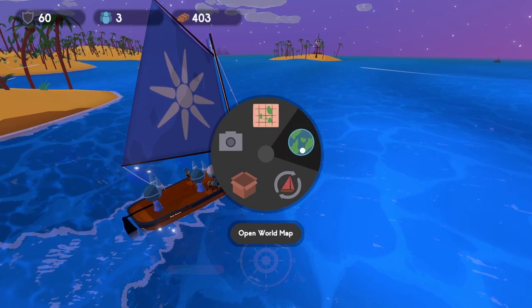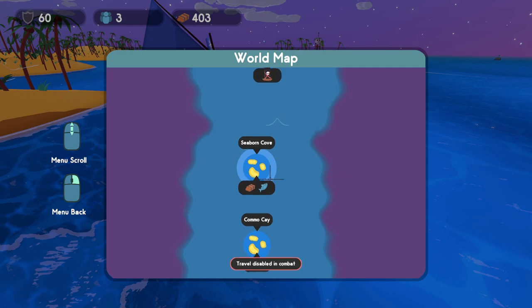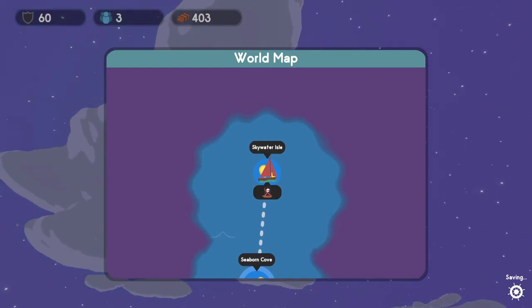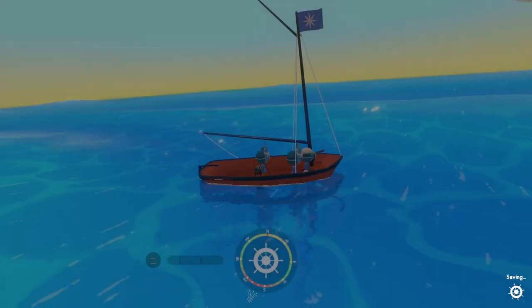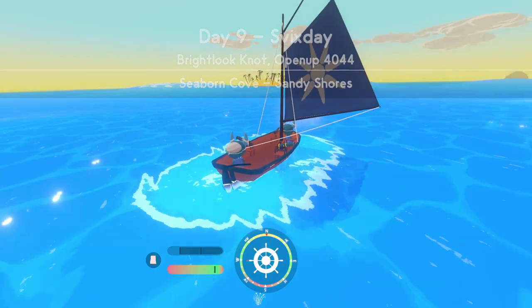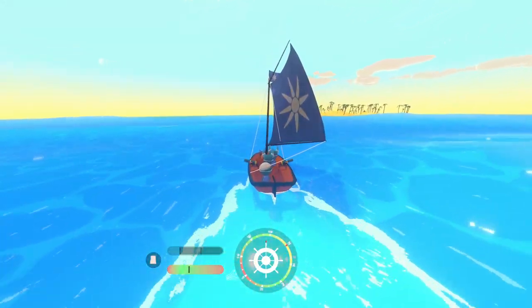So what we're going to do now is go to our map and fast travel back to where the merchants are. We're going to trade in the fish we caught, give the picture to the merchant, and show you how you can customize your ship. There's also a research tree you can unlock later on — that's going to allow you to upgrade your ship by crafting different cannons, adding armor, and things along those lines.